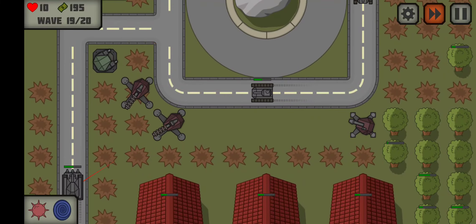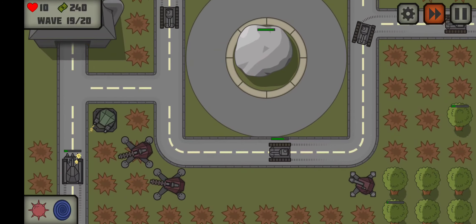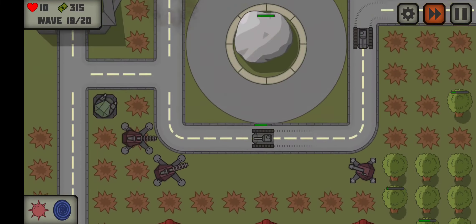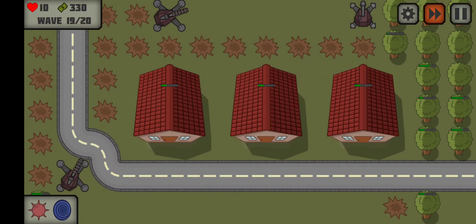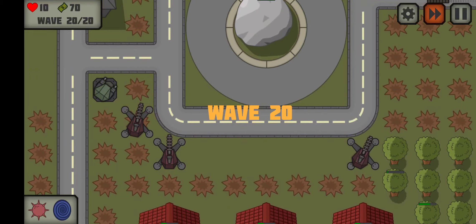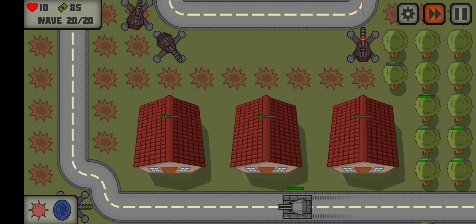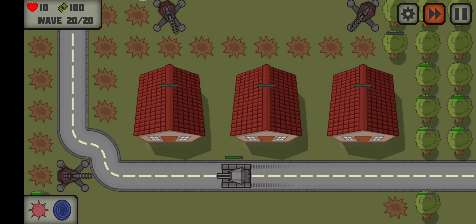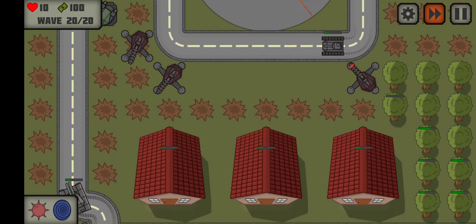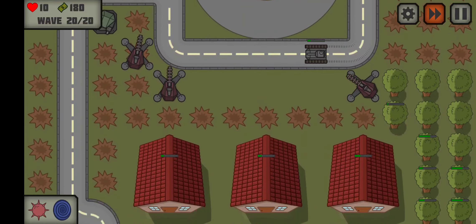Upgraded that one to a third upgrade now. We always have the teleporter if we need it — I don't see it being an issue here though. Let's upgrade that one one more time, so now all of our Sniper Towers are level three — highest tier possible. We're on the last wave. This guy I'm concerned about; I almost want to drop a mine, but I'm not going to. Let's see how much he gets down... we killed him.